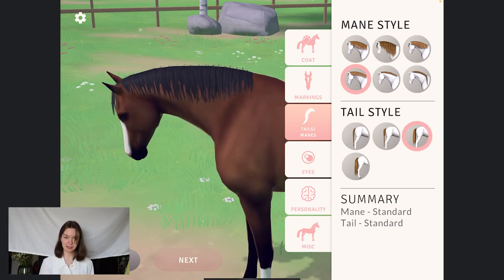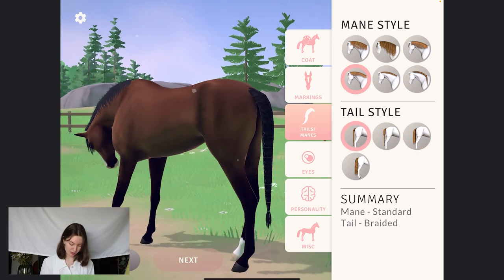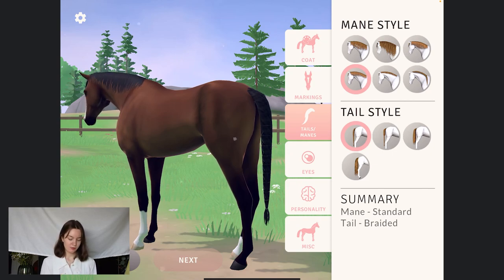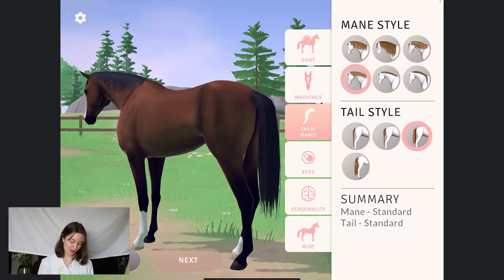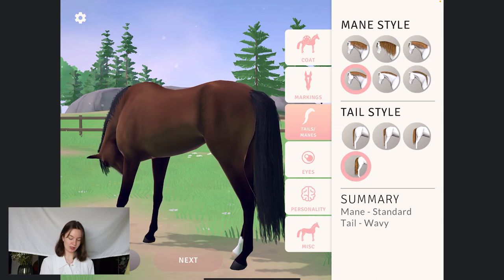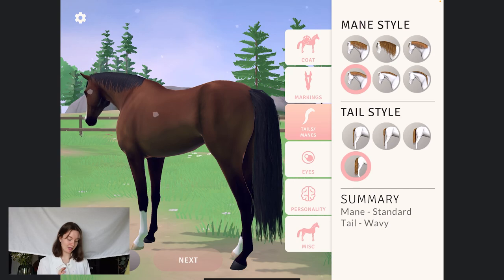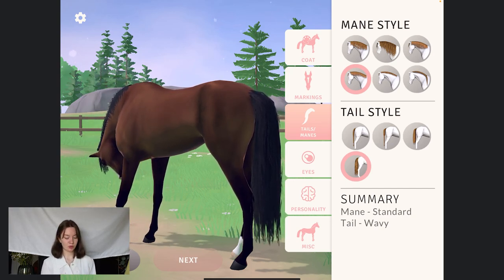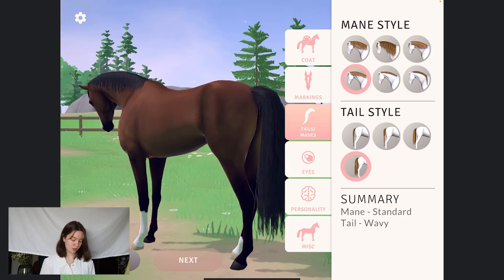We can take a look at some tail styles. Right now we have these two braided styles, which I think are very pretty — the full braid and then the half braid, so you can choose a little bit. Then we also have the straight tail, which is a bit shorter, and then the long wavy one. With this black tail colour you can't really see it, but the tail texture is a bit wavy. If you choose a horse with a lighter mane and tail you will see the texture a lot better. This is the one that you guys chose, so we're going to put that on this little horsey.